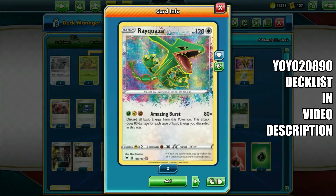Hello everyone, this is Zenon and you are watching Zenon TCG. Here we are highlighting a single Pricer deck that's being played at the Upper Hand on Saturdays, brought to us by YOYO2890, a player that plays regularly at the events held at the Upper Hand online. Rayquaza is one of the favorite Pokémon of the player.